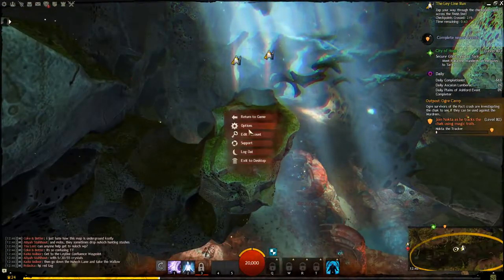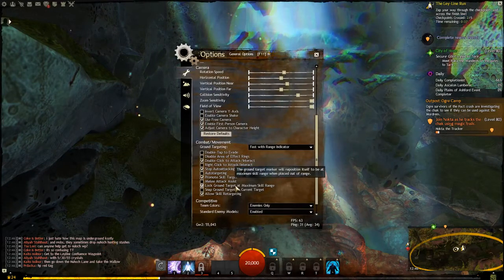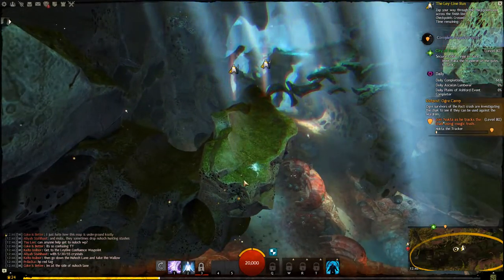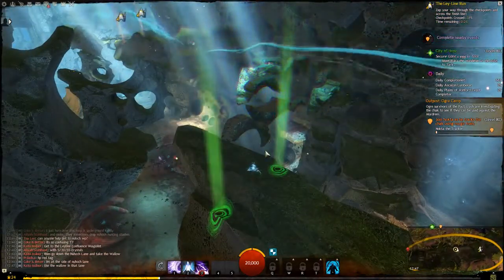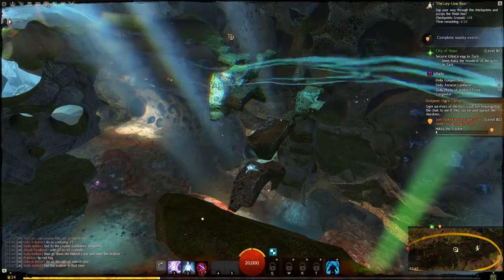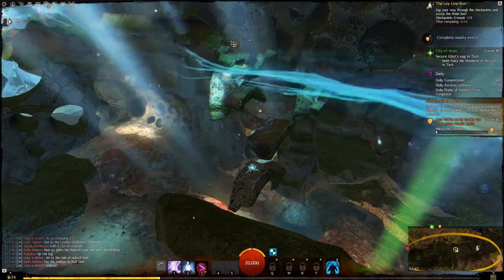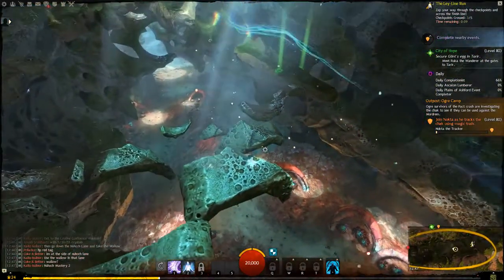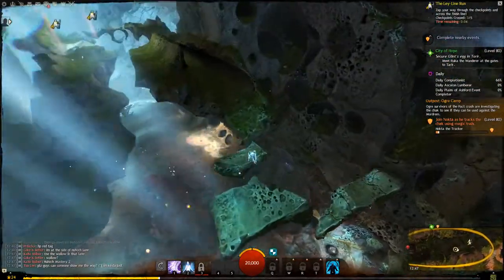Now use the number 3 to jump over there — this is done at max range. One important thing: you want to have 'Lock ground target at maximum skill range' enabled. Otherwise some of the jumps are going to be really difficult. After you've made this jump with number 3, use number 1 to charge forward, because your skills will refresh at the checkpoint anyhow. Jump up to this — with the ground target locked at max range, just blindly target in the direction up there and it'll send you to the correct point.